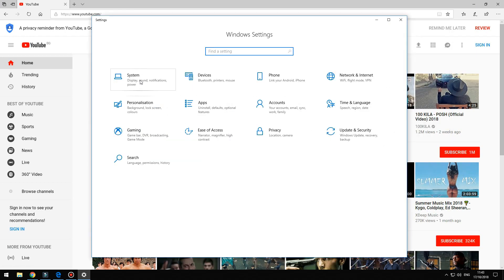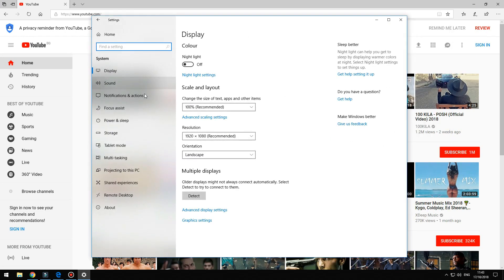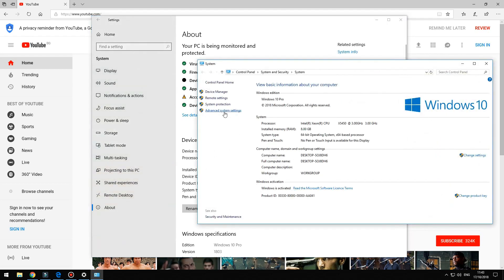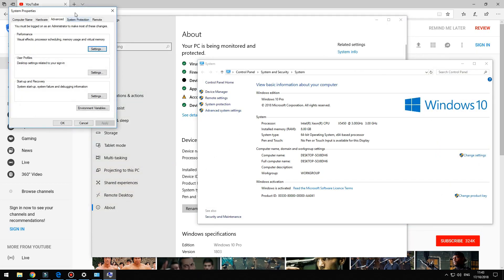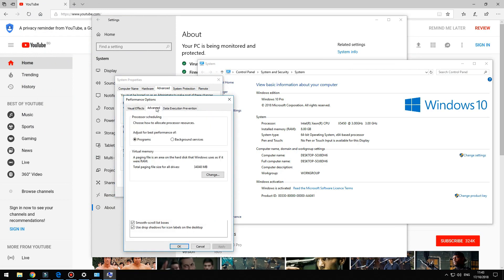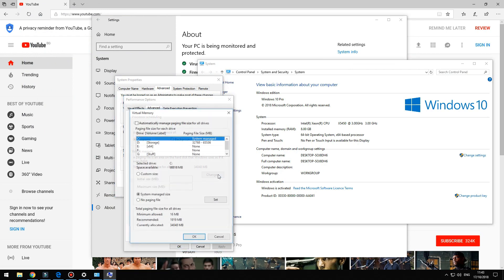Let's open Control Panel, then click on System, then on About. Find Related Settings and click on System Info, then go to Advanced System Settings. Make sure you are in the Advanced tab and click on Settings under Performance. In the new window, go to the Advanced tab, then click on Change.